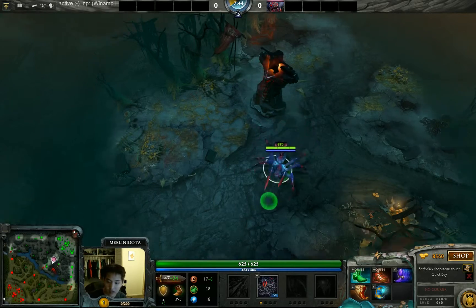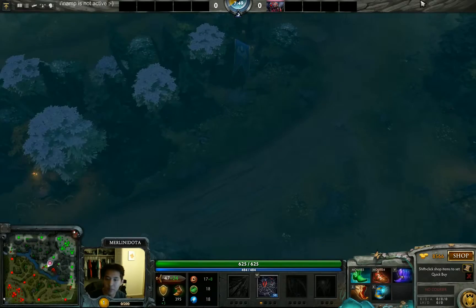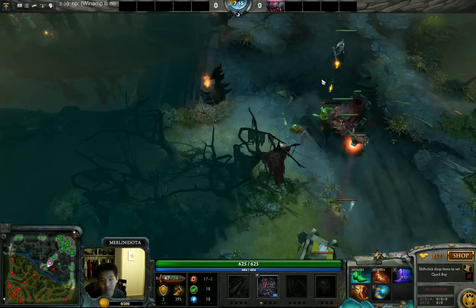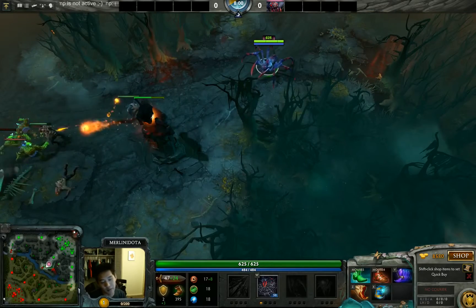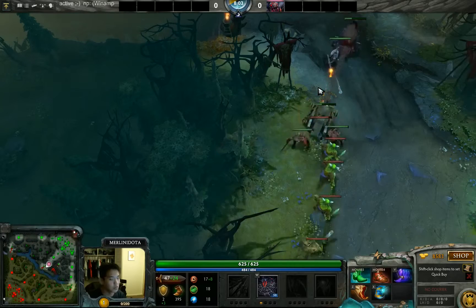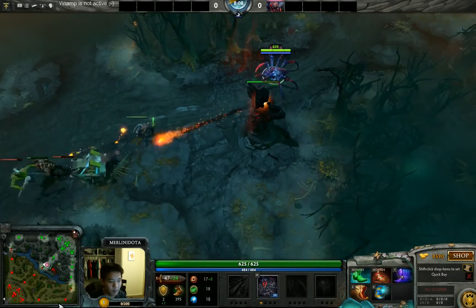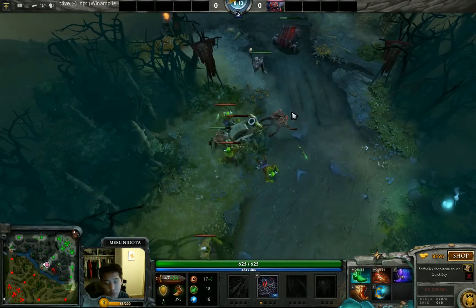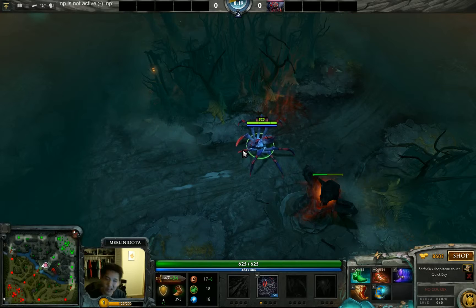A very common build for heroes requiring a lot of mana, like Phantom Lancer and Dark Seer, is just Sobi Mask and Tranquil Boots — there's almost nothing they can do to push you out of lane. Most Anti-Mages who safe farm rush Tranquil Boots, then go straight for damage items like Battle Fury without needing a Perseverance to stay in lane. Combined with a Stout Shield, it makes it nearly impossible to harass melee heroes out of lane.